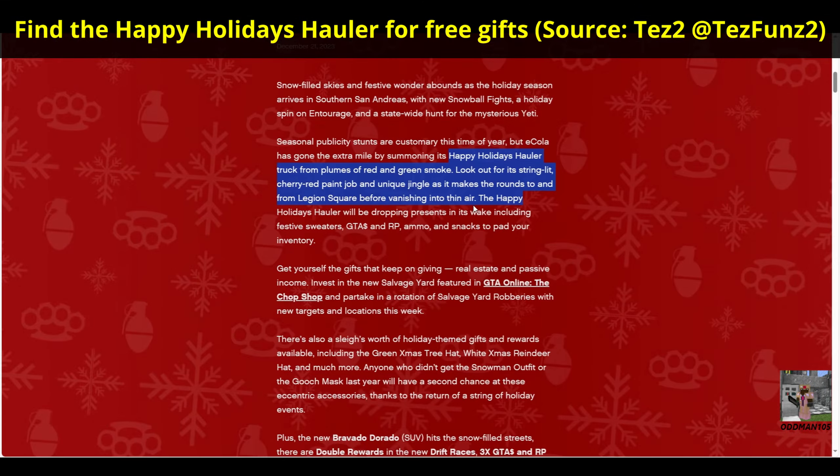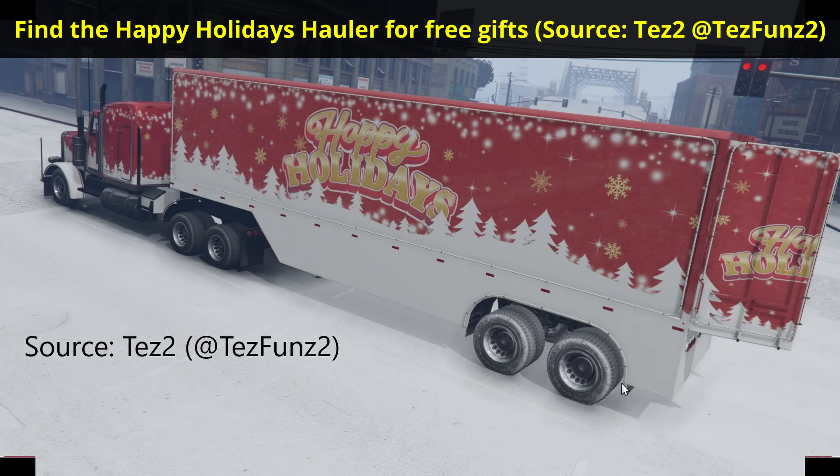A new Free Mode event makes its way to GTA Online this holiday season. The Happy Holidays Holler Truck will spawn at Union Square and drive the entire length of the map using the main highway. On its trip, it'll drop presents such as GTA RP, Cash, Ammo, Snacks, and the Sprunk and Ecola Festive Sweaters. The truck will only spawn in Free Mode but in any session type, and there must be at least one other player in session with you.